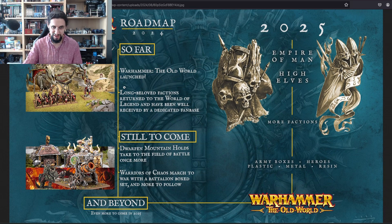Old World — still to come: Dwarfen Mountain Holds take to the field once more. This is probably going to be wave two, like Warriors of Chaos had wave two. Then in 2025: Army Boxes, heroes, plastic, metal, resin. More factions — High Elves and Empire of Man. Empire of Man is going to be interesting for me because I want to know which models are coming back. Some of them I really miss. Also my old Warriors of Chaos models — someone's going to buy them now.